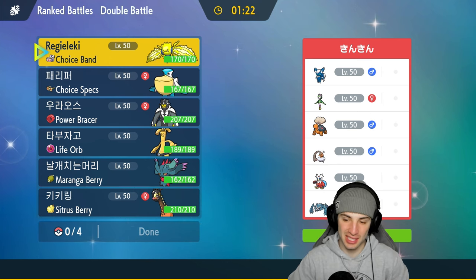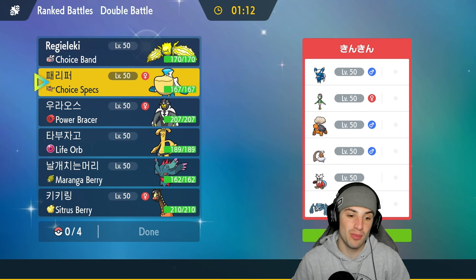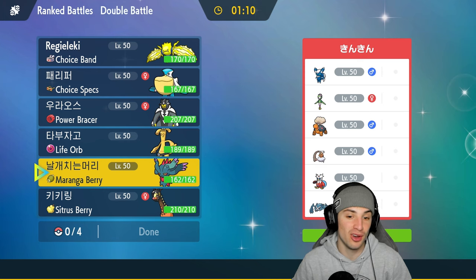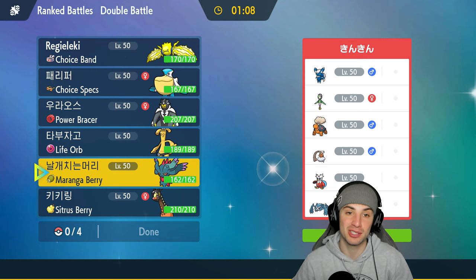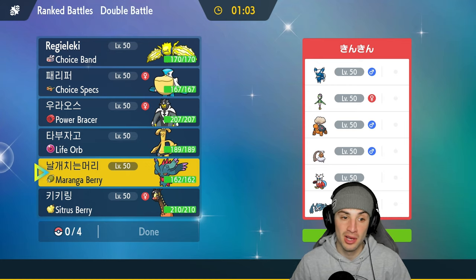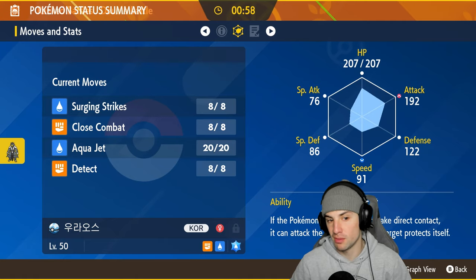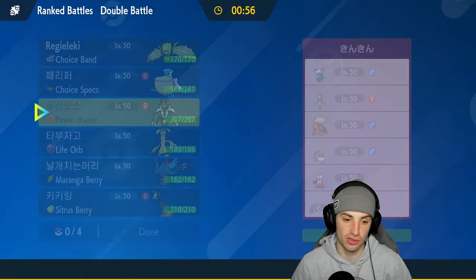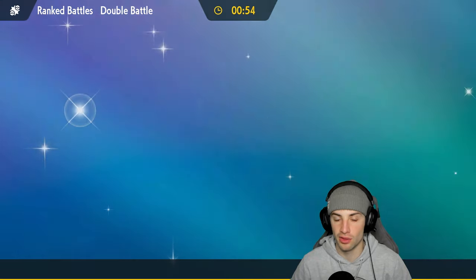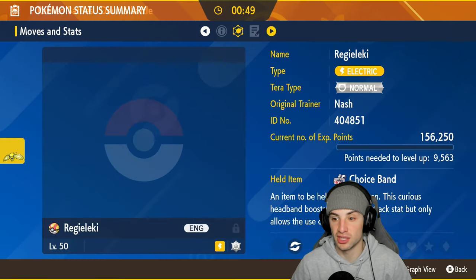Hopping into our first match — going up against a Meowstic team alongside Twerkle and Lilligant. That's a strong combo. On top of that they've got Landorus Incarnate, Iron Bundle, and Metagross. I looked up what the Maranga Berry does — if Flutter Mane gets hit by a special attacking move, the Maranga Berry pops and gives it a boost in Special Defense, which is pretty cool. The Power Bracer lowers our speed, so this Pokemon could be solid in Trick Room.